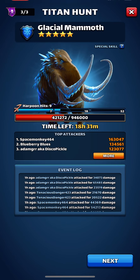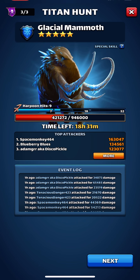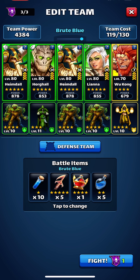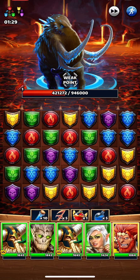Today's titan is the Glacial Mammoth. Looks like the team's been going at it already. A blue titan is usually what we attack with green. I have a pretty good green team — we should hit for around 30 to 40,000 per attack. So let's give it a try.